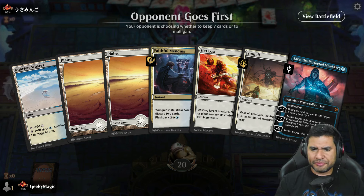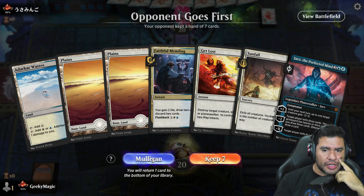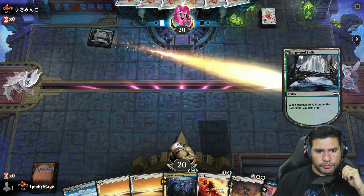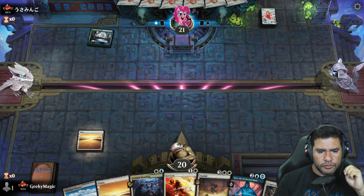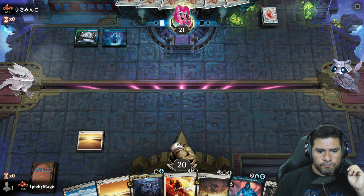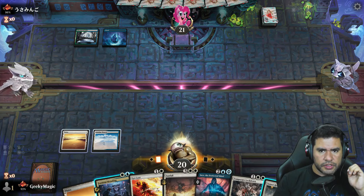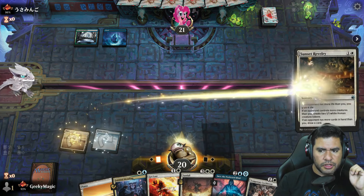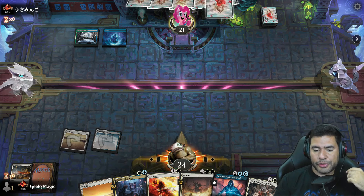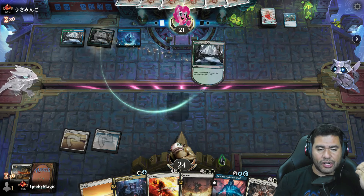At least Sunfall is the only card we won't be able to play for now. Faithful Mending can go ahead and give us more lands most likely, so I'm going to keep it — let's see how it goes. Let's go with the other burn — we have six, five. Most likely it's only going to be for one card. We need to dig into our graveyard. Seven — oh, I screwed up.